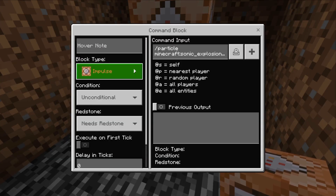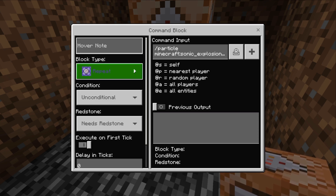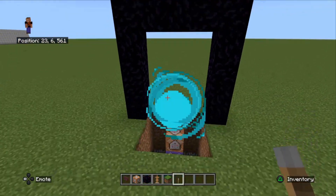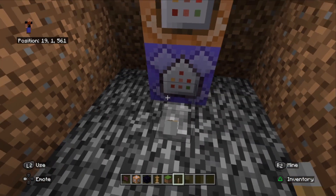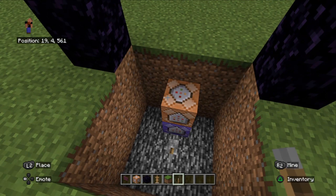We also want to change that impulse block to a repeat block, and just leave it on needs redstone for the moment. Put a lever down to test it - as you can see it spawns the sonic explosion particle. We'll switch that off for now and do the second one.